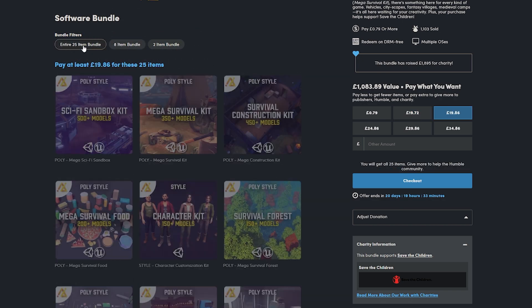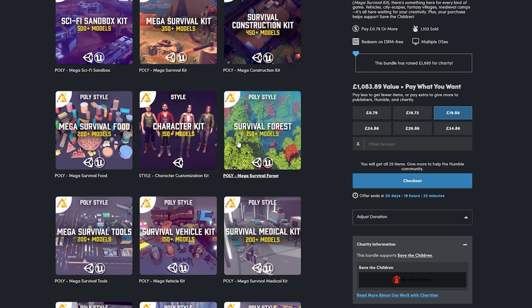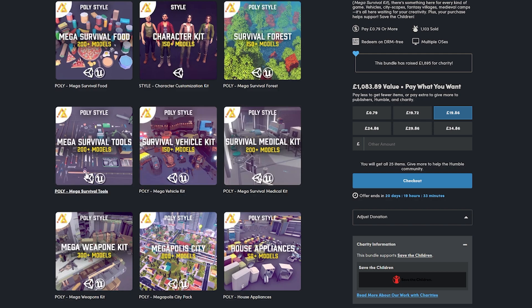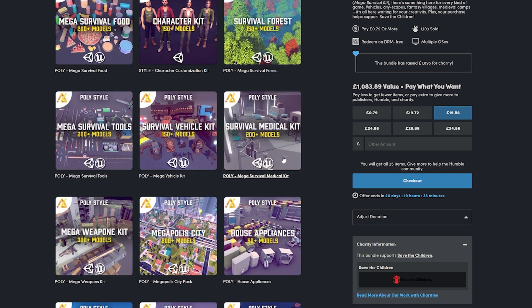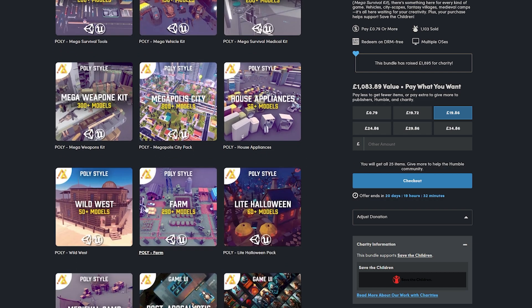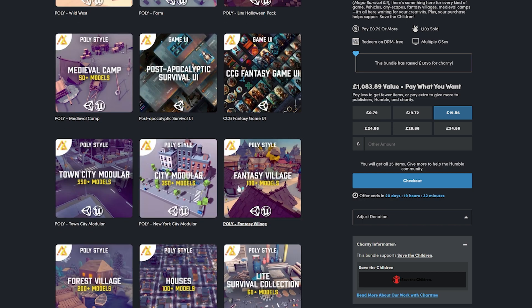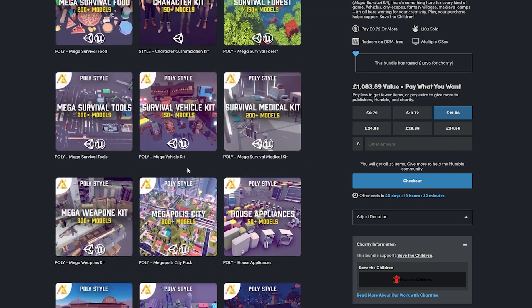If you were getting this bundle you might as well go for the $25 bundle because it's pretty much the same price — barely a few cents more depending on your currency. This then includes the sci-fi sandbox kit, the mega survival kit, the survival construction, the mega survival foods character kit, survival forest, mega survival tools, survival vehicles, medical kit, mega weapon kit, metropolis city, house appliances, wild west, farm, halloween, medieval camps, the post-apocalyptic UIs and everything featured before.